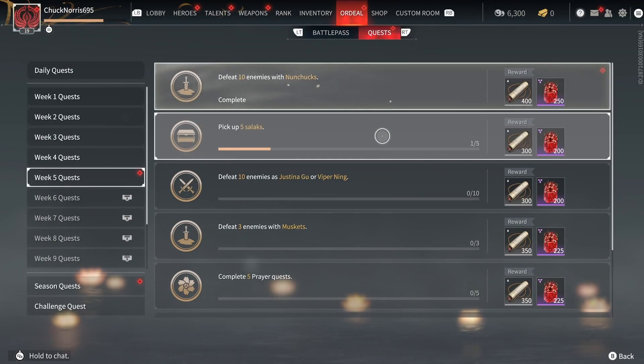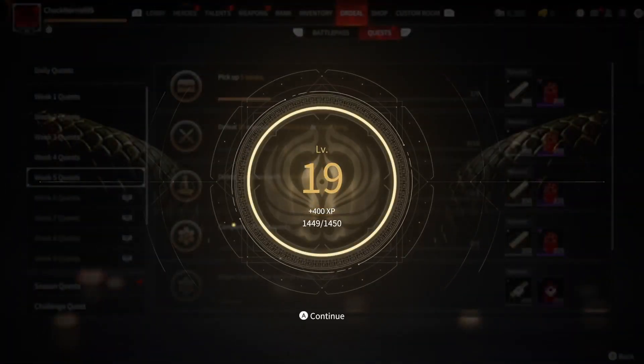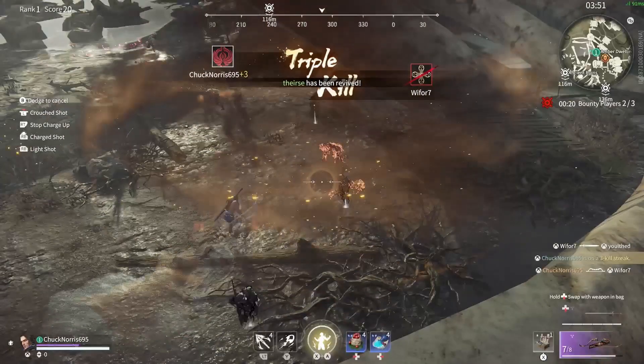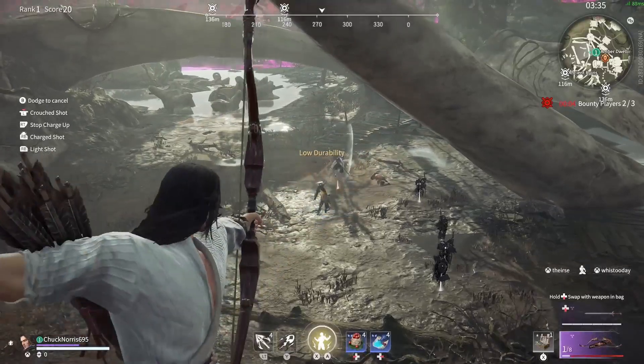Now the hardest quests for me are the long-range weapon quests — killing people with bows or muskets and stuff. What I would recommend is going into Bloodbath like I did here, getting up to high ground, since it gives you all the weapons. So you just take out your bow, take out your musket, and then just snipe people from up top.